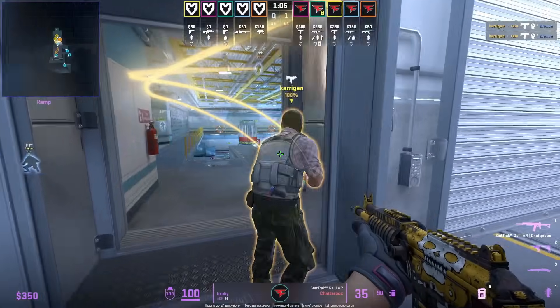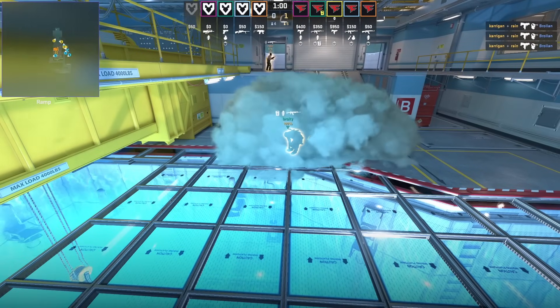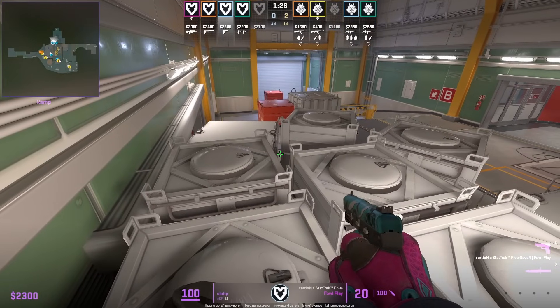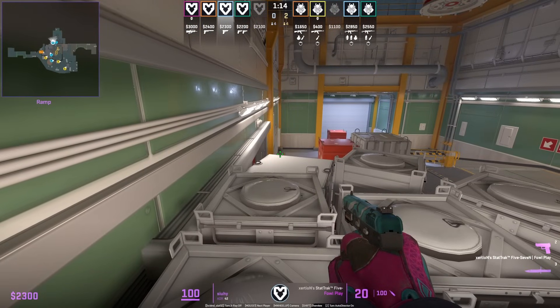When FaZe take ramp and want to go down lower, you'll often see Broki throw a smoke off the wall. This smoke lands right here and allows him to safely plant, giving him cover. Next time you're playing boost on ramp, make sure you check out this gap and angle that you can hold to spot any T's.